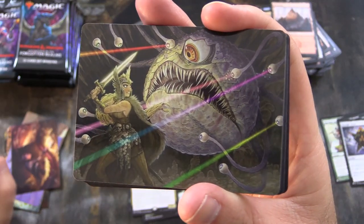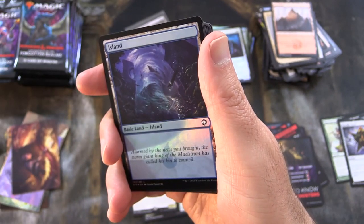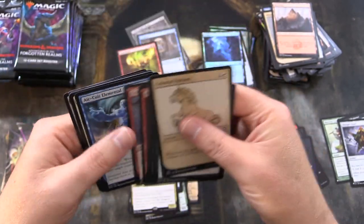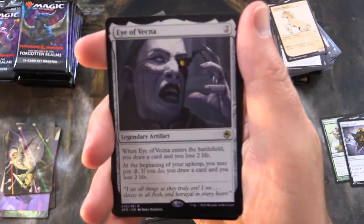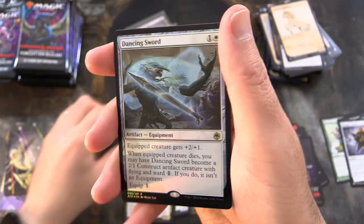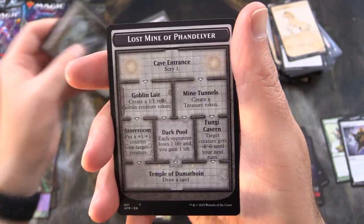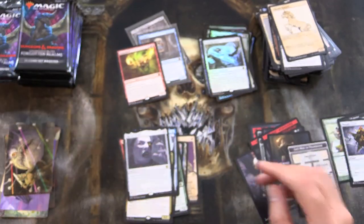We've got a Beholder here — that was Hive of the Eye Tyrant. We do get a foil Island. Eye of Vecna is the rare. Another rare: foil Dancing Sword — that looks like a goblin there. And Lost Mine of Phandelver with the skeleton on the other side. The usual thing.